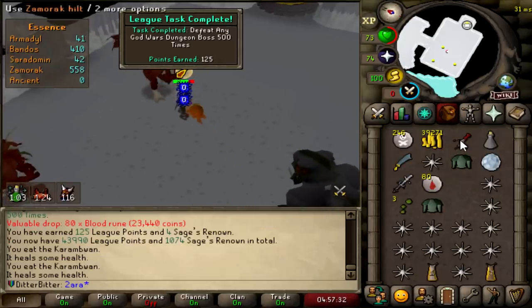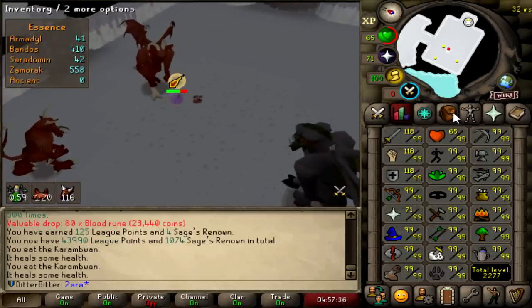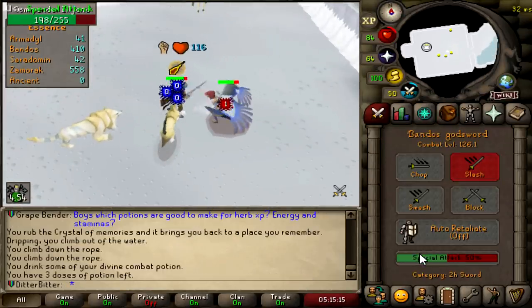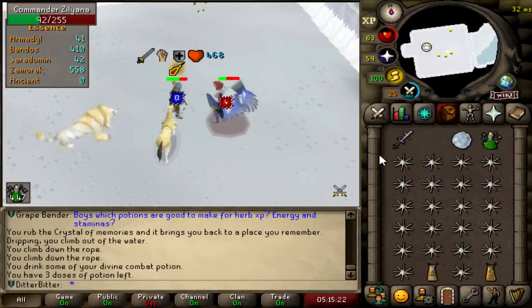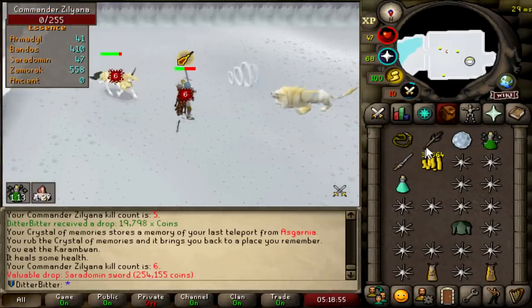My mass does suck — that does not get me to 44K. We got the hilt like 10 KC ago so I'm happy with that. Sara or armor time — 100 damage then click boss. Sara sword, 6 KC! 125 league points.